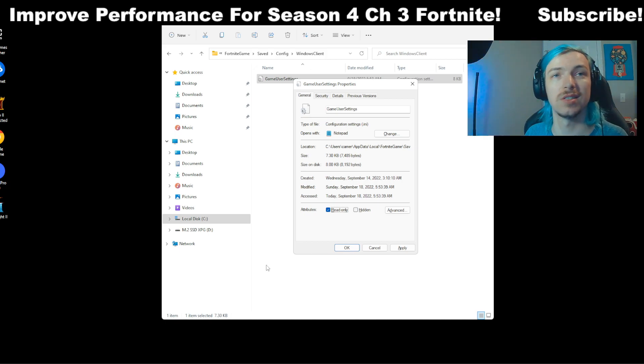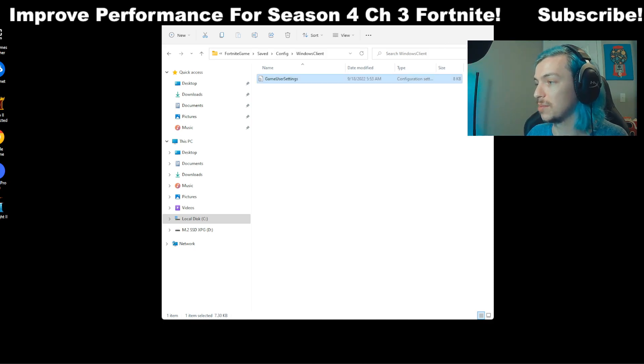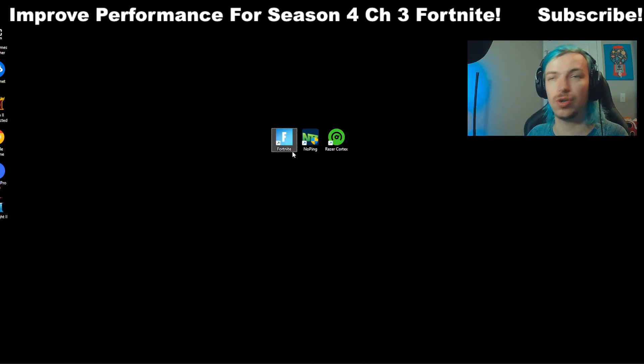Click save to save all those settings. Once saved, go back into Properties and check read-only. The reason we do this is to make sure Fortnite doesn't automatically change any of the settings you just updated. Then go ahead and open up Fortnite and test it out — you should be getting a lot better FPS with those tweaks.